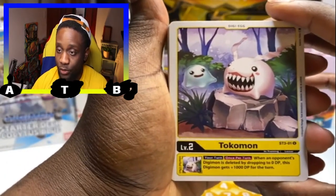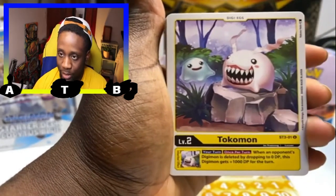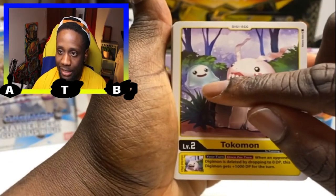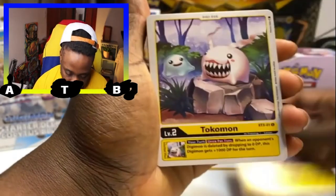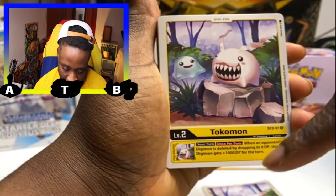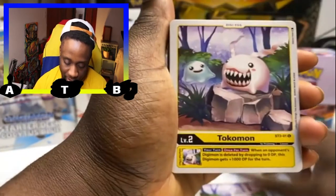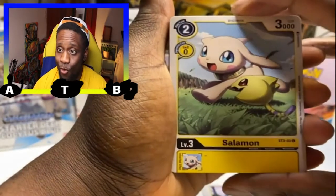We've got Tokomon, which we'll add to our Patamon chain. This is our main starter Digi Egg used in the nursery area to hatch eggs and get our chains started. The inherited effect reads: once per turn, when an opponent's Digimon is deleted by dropping to zero DP, this Digimon gets 1,000 DP for the turn — really focusing on that DP deletion theme.